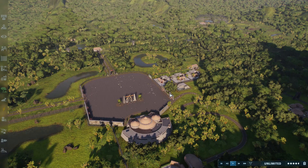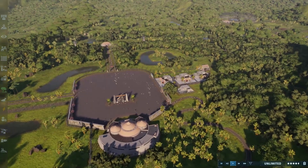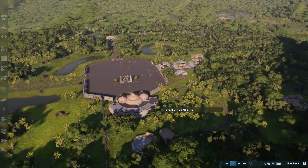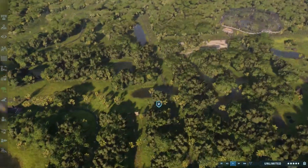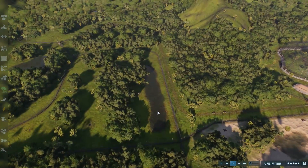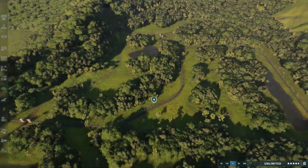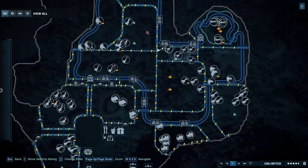Hello everyone and welcome back to the channel and welcome to another Jurassic World Evolution 2 video. Today we are back on the Jurassic Park park build. In the last episode we finished the tour — we added the Sierra Dactylus aviary, the Compsognathus enclosure, the Metriacanthosaurus enclosure, the Tyrannosaurus rex enclosure, and the Stegosaurus safari, which finishes up that section of the park.